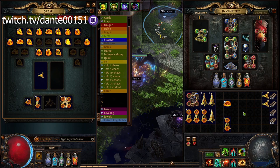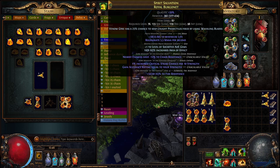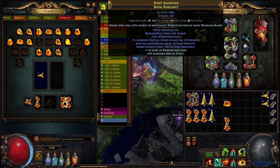Hey guys, Dante back here with another little video. In this one I'll be showing you how I crafted my helmet, which is a double elevated strength stacking helmet. This can be used for either Venom Gyre, which I am currently playing as a Scion, or it could be used for Cyclone or basically any kind of strength stacker that you want to play.